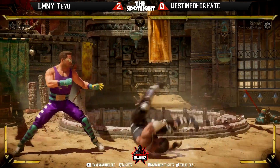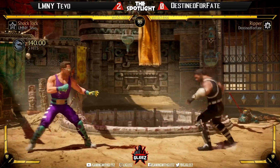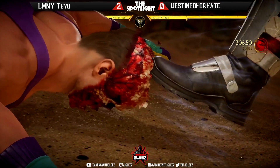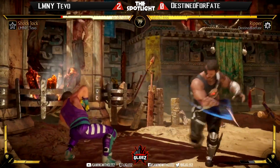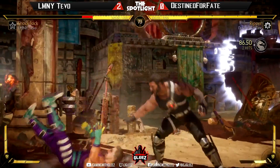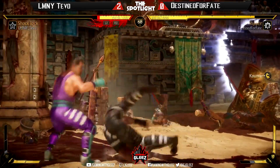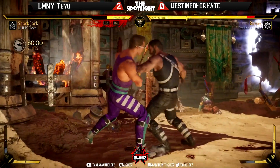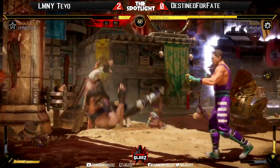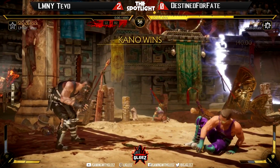Destined for Fate changes things up, going with Kano — yeah, Ripper. Very high risk, medium reward. Off to a crazy start here, Destined for Fate coming out like a whirlwind, just melting that health bar. And grab — he's gonna toss him, yep, that's it. I thought he was gonna toss him to the other side but I guess not.